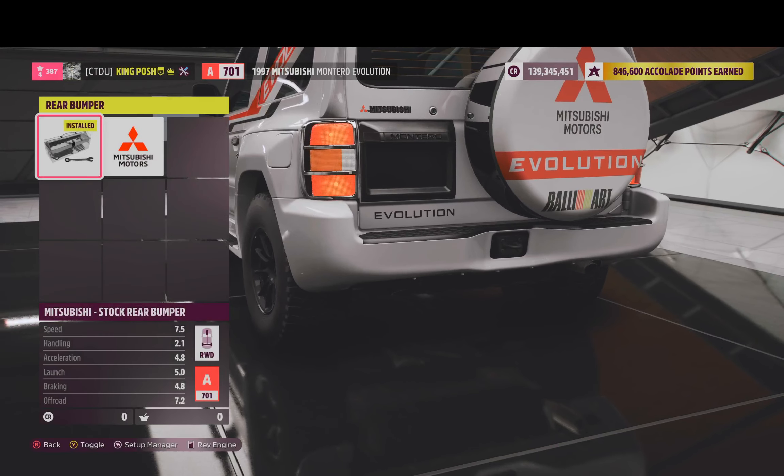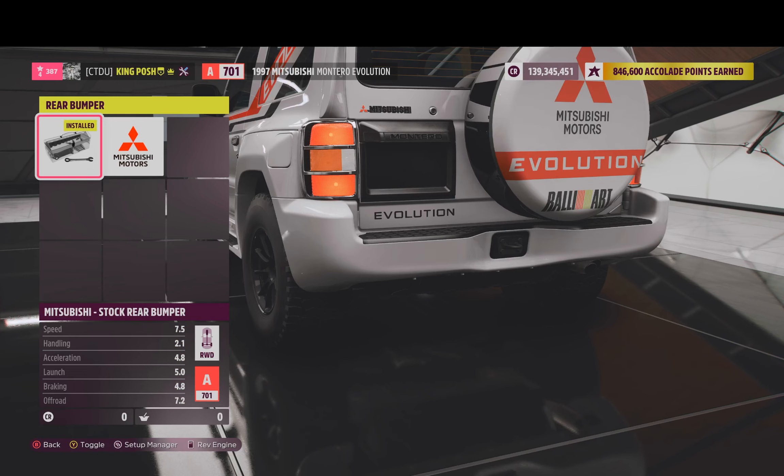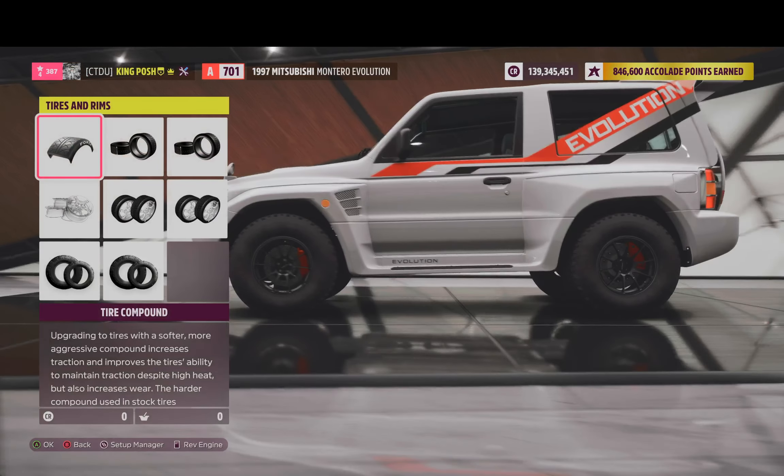I decided to keep the rear bodywork on there. Yes, you can save weight and keep it in A-Class, but if you know my all-wheel-drive video, I'm not doing that — it just looks ugly with the bolts showing. So I left it. I had to make that exception.